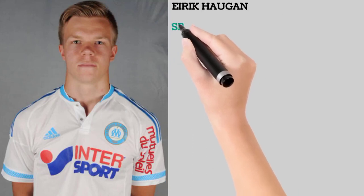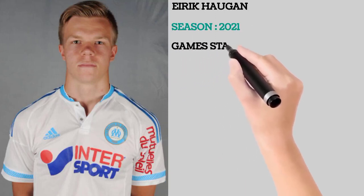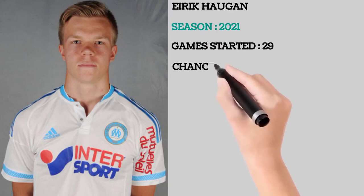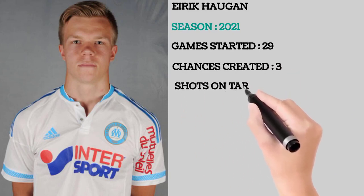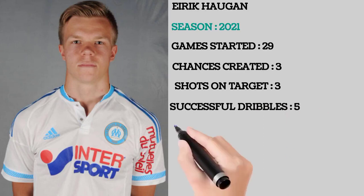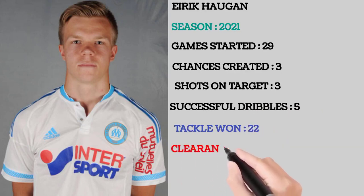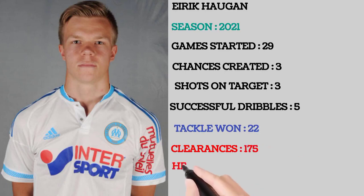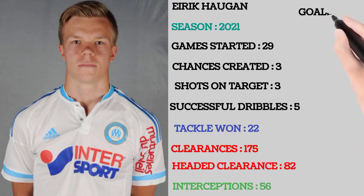In season 2020-21, games started: 29. Chances created: 3. Shots on target: 3. Successful dribbles: 5. Tackles: 1. Clearance — excellent — 175. Headed clearance — excellent — 82. Interceptions — very good — 56. Goals: 0. Assists: 0.